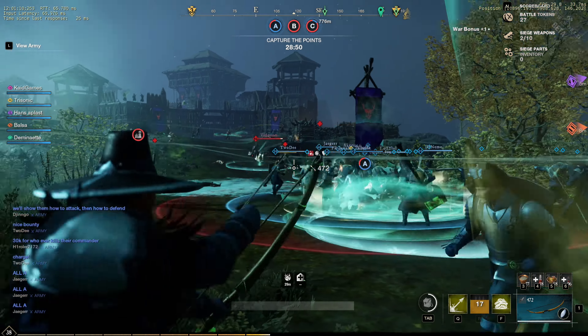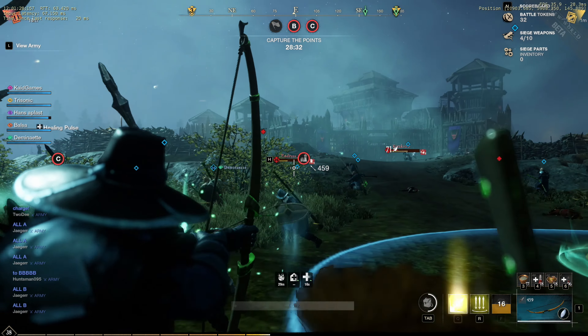Moving over to the third build, which is the Life Staff and Ice Gauntlet. And these are the attributes you want to have. First of all, you want to get your focus to at least 150, but I would recommend to get it to 200 or even 250. And then start building your constitution. And around level 60, you should have 300 focus and 100 constitution. And for this build, you want to go with full medium armor. And if by now you still can't tell — this is right now the best healer build for 50 vs 50 wars.